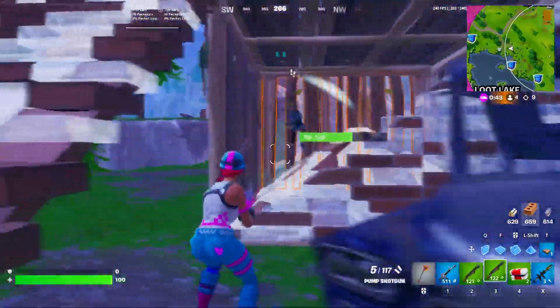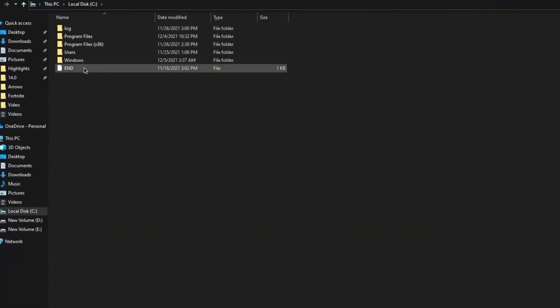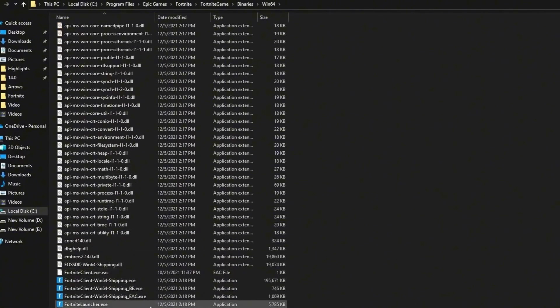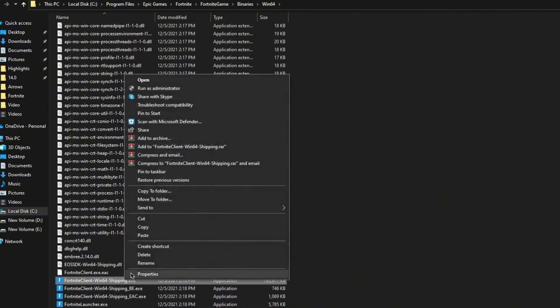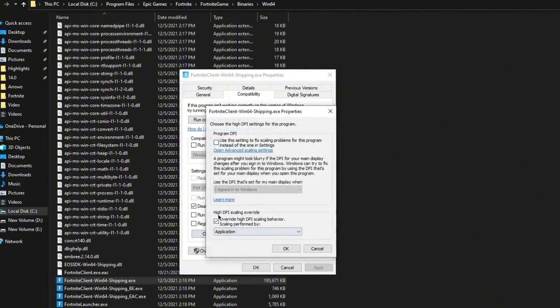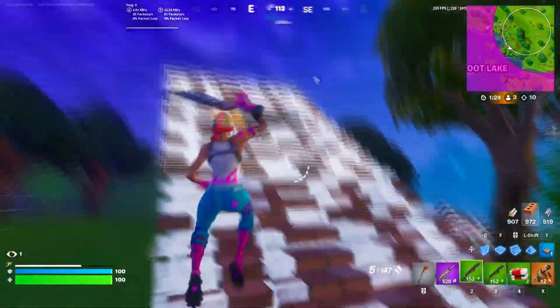Now here is the last step of this video, which is optimizing your Fortnite in-game file settings. You need to open your PC and go to the drive where you have installed Fortnite. Go for Epic Games, Fortnite, Fortnite Game, Binaries. This is the exe file and the launcher file of Fortnite. Go for the Properties of these files one by one, go for the Compatibility option, check mark on Disable Full Screen Optimizations. Then go for Change High DPI settings and check mark that option. Click OK, hit Apply, click OK. Do the same settings for all the files.